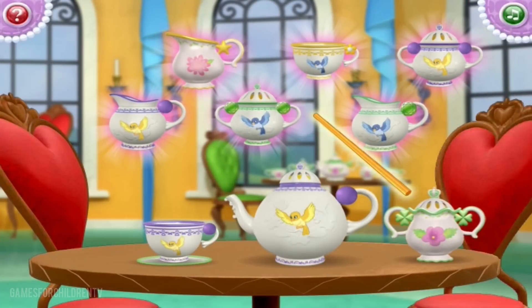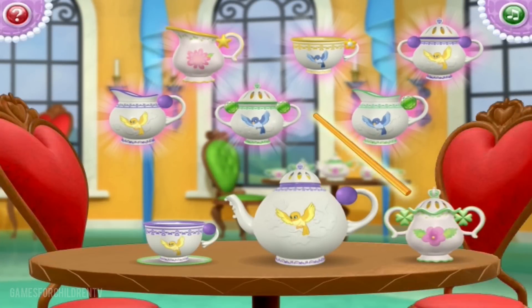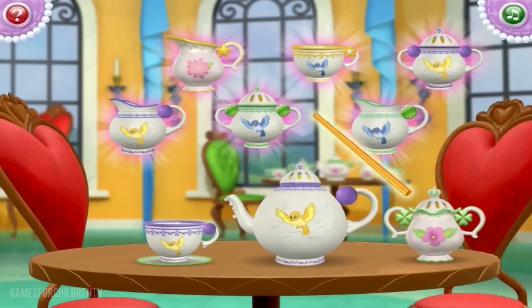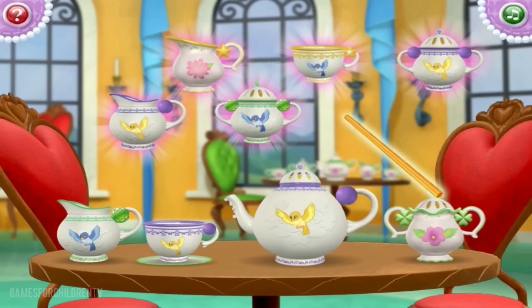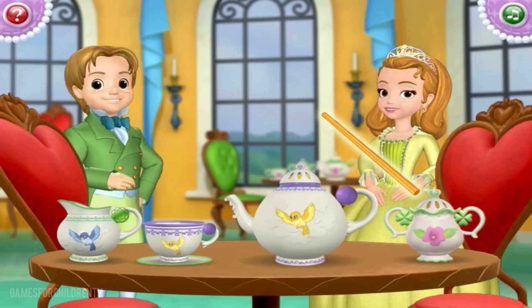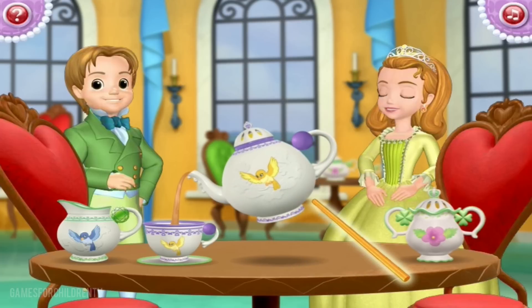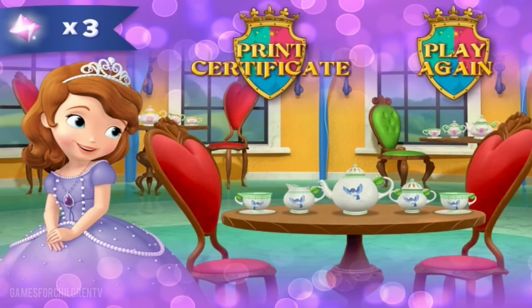You're really good at this! One more to go! The last piece of the set is a creamer with green stripes and a blue bird and green gems on its handles. Look! What a beautiful tea set! Now, select the teapot with the magic wand. Beautifully done! You didn't spill a drop. You're doing great! What a wonderful helper you are to Sophia! You've earned three gems and a special certificate.